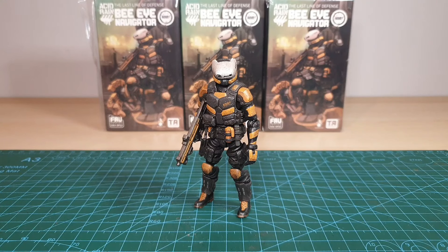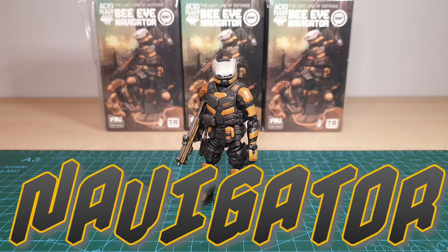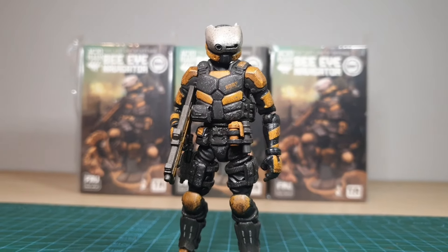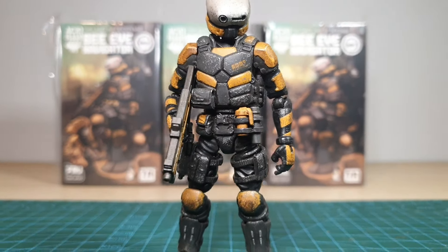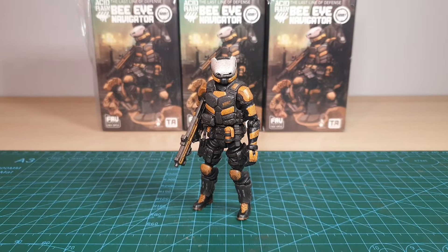Hey you skellywags, we're taking a look at another Acid Rain exclusive — the Bi Navigator from the faction Apis Melefera Melefera, which is basically a colour variant of the upcoming named Sand Team character Spencer. Initially I had just the one, but I thought this fella would look good in multiples so I decided to grab a couple more to join him.